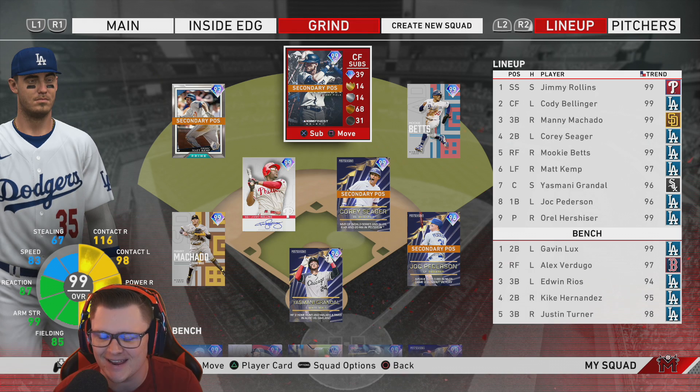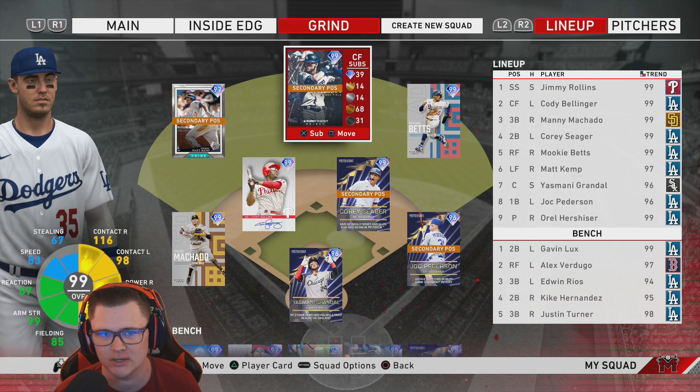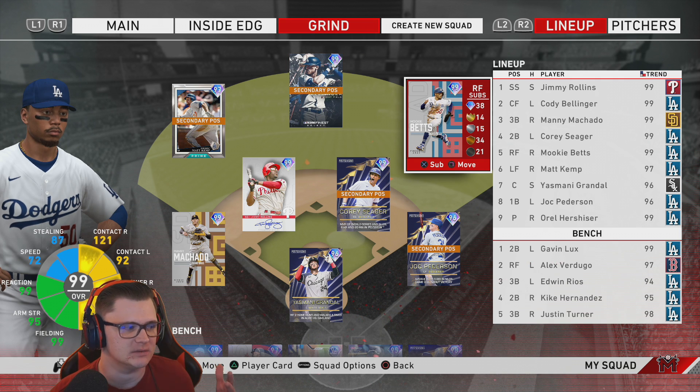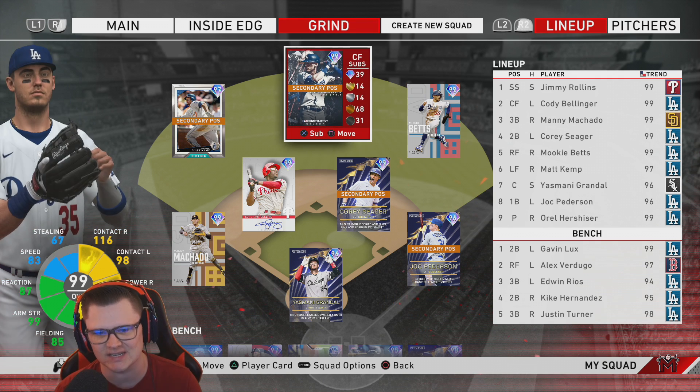Hey, how's it going everybody? For today's video we're going to be doing the all-time Dodgers team build. When you look at the team there's definitely going to be some cards missing — I always like to point this out because I may not have the cards, but also the more important reason is there's only nine spots on the team. If you want to add five on the bench, there's still not enough to fit every single card. If you think I missed somebody super important, feel free to let me know in the comment section.